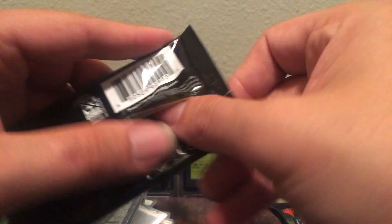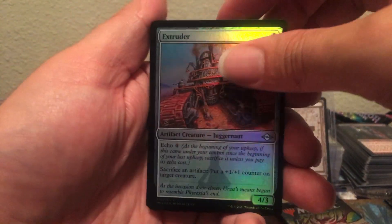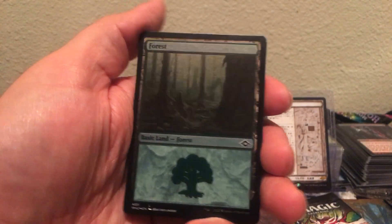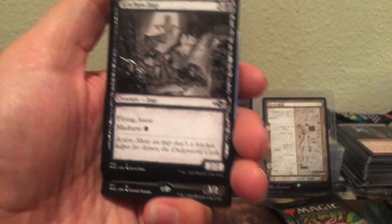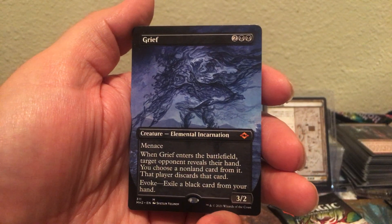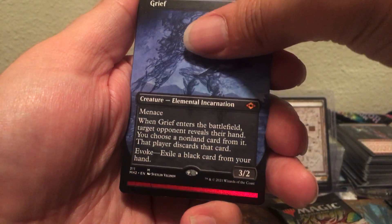We ain't got much mythics though, have we? Come on, fetchies — give me a Misty. Where's the Misty hiding? Give me a Force of Negation. We do not get any good extended arts. There's a mythic — there's a good old Mythic right there. His name is Grief. This isn't going to play like people thought it would, but it's a cool card though. Take it — throw it in the cool pile.